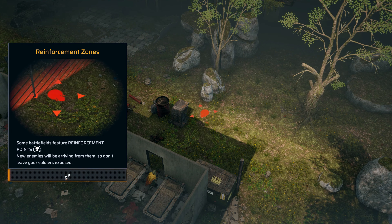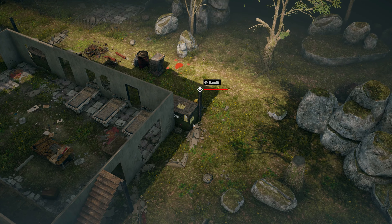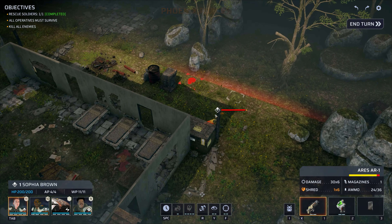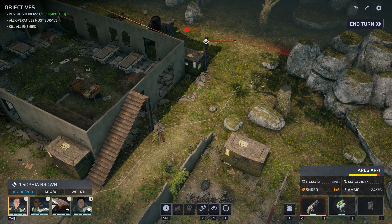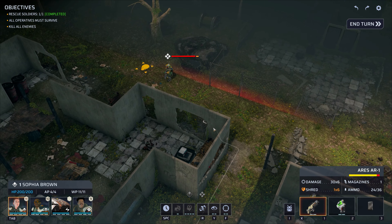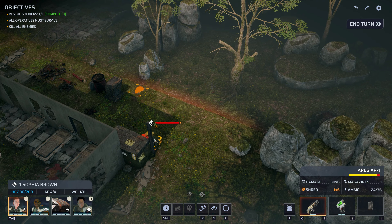Some battlefields feature reinforcement points — new enemies will be arriving from them, so don't leave your soldiers exposed. This bandit has set overwatch — he will shoot at any soldier who enters his overwatch cone. Do I at least get to see what the cone is? I don't get to see it. I know it's overwatch because of that icon there with the eye — I can see it when I hover over it.